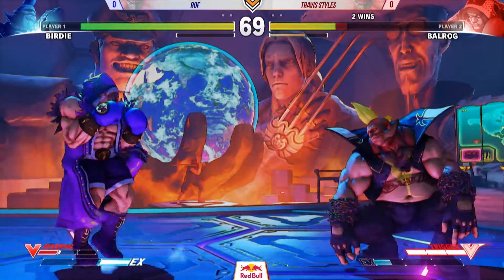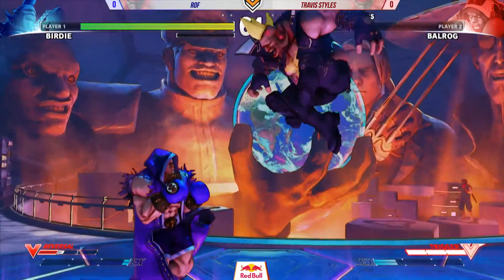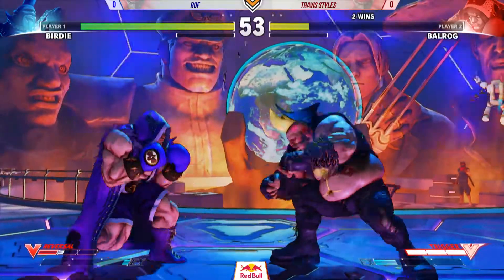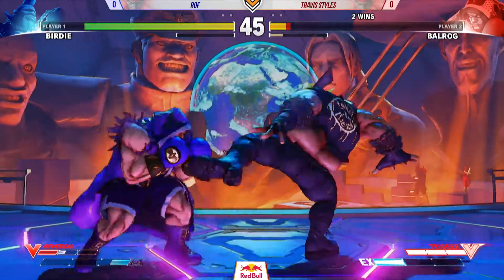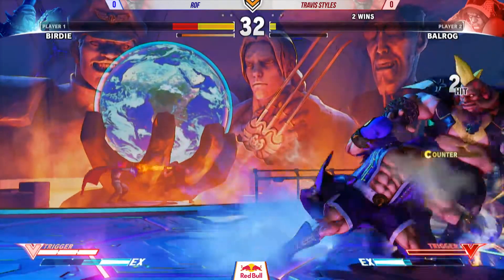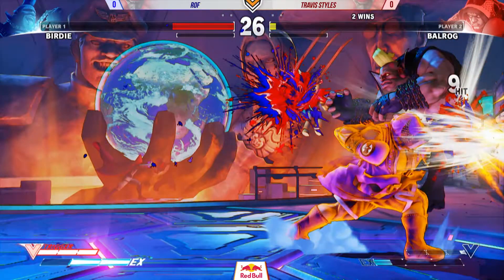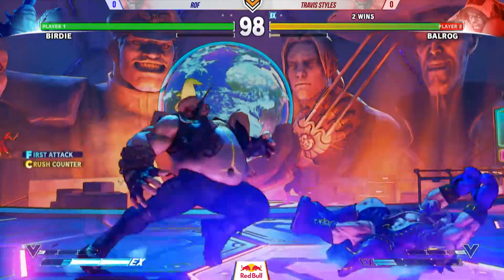Good anti-air, good throw tech. Travis sitting back on his laurels with the life lead, waiting for ROF to make the first move — knows he doesn't need to go in yet. Just extending his lead with a good anti-air. Another big dash punch. The overhead punch activates into V-Trigger — big damage incoming. We see a mix-up in the corner. ROF in trouble. Boxer has such good comeback potential, particularly in V-Trigger. Counter-hit in the stun in the corner — that's going to do it. Round 1 to Travis the Boxer player. What a fantastic comeback — that V-Trigger is such a game changer in Street Fighter V. Really good spacing with that corner pressure from Balrog, just the nice range and timing to get that counter-hit. Capitalized perfectly, got all the damage he needed.